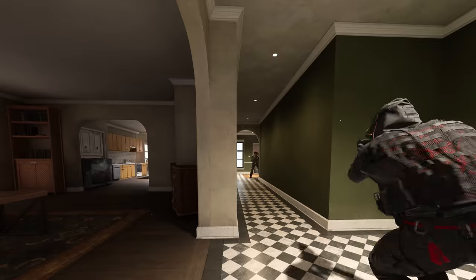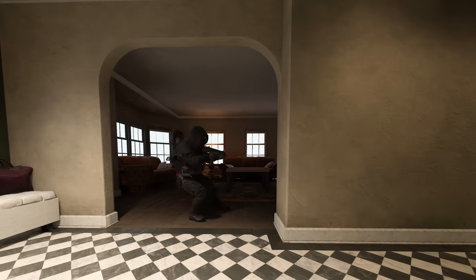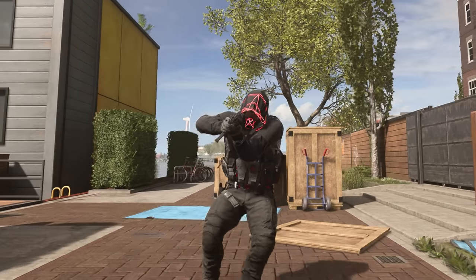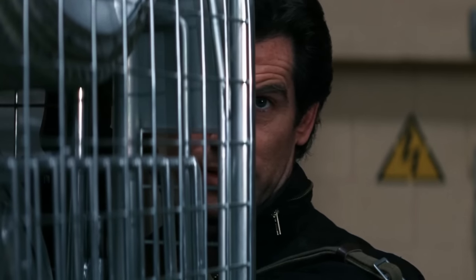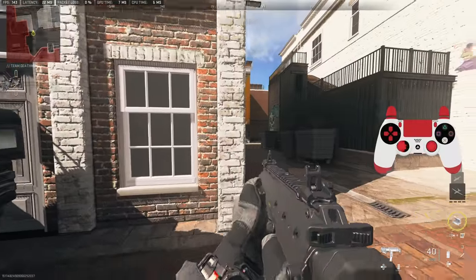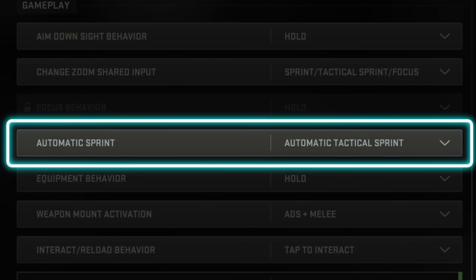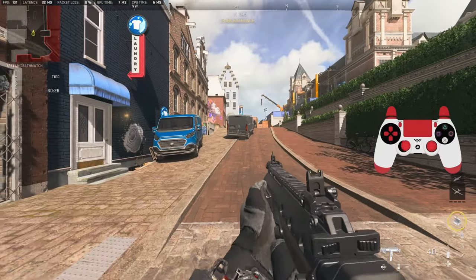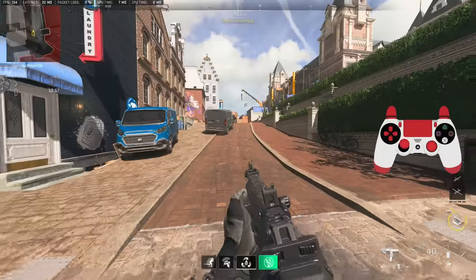If you don't have space for a slide, another thing you can do is jiggle peek the corner — basically strafe back and forth quickly to get information. You will still get a little peeker's advantage, but because strafing is so slow in this game, it's not much, so you don't want to peek too far. I like to rotate my left analog stick in a circle because it feels a little bit faster. I also play with auto tac sprint on, so a secret trick to temporarily disable it is to jump once and then hold the button, and now my gun will never go into tac sprint no matter how much I move, at least until I release the button.